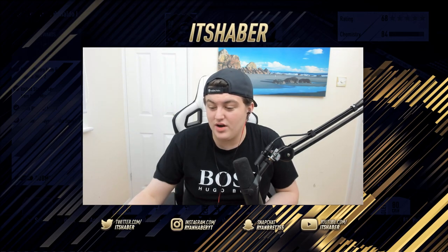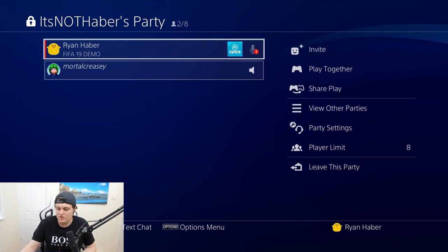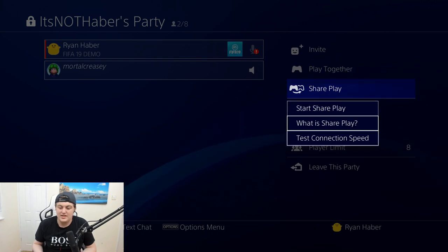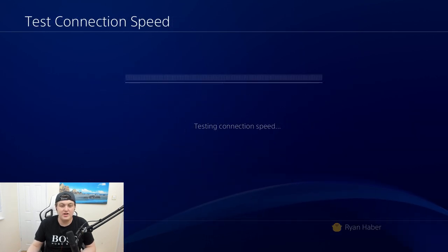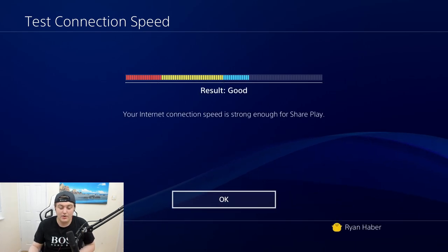Now if I go over to this screen I'll show you guys real quick what I'm doing. I have my friend in a party over here as you guys can see. And what I'll do is go down to the SharePlay option and it says: what is SharePlay, test connection speeds, or start SharePlay. Now you need a good connection — the host anyway needs a good connection. So you click OK and it's testing my connection speeds. I have decent internet so it will allow me to do it.